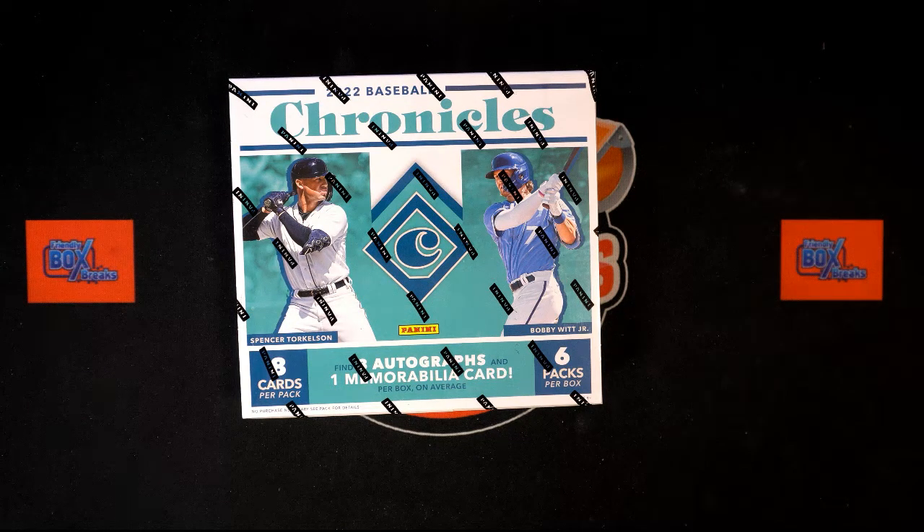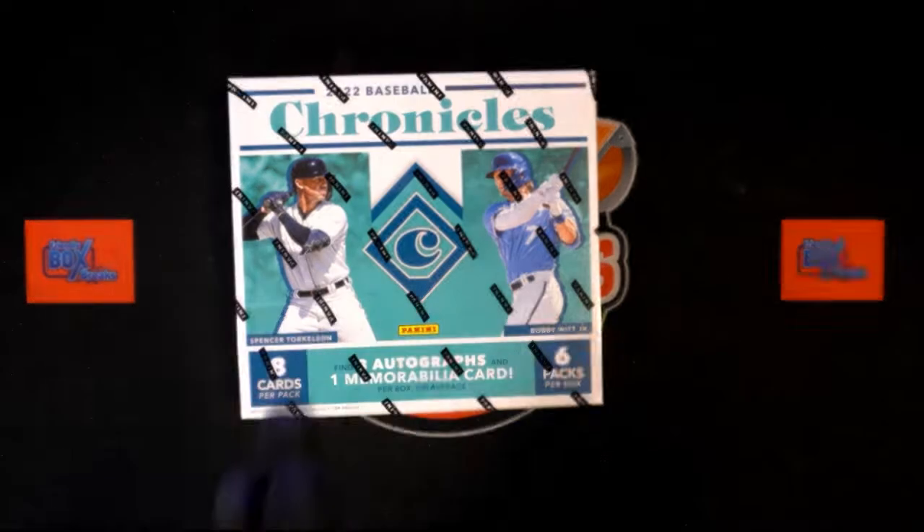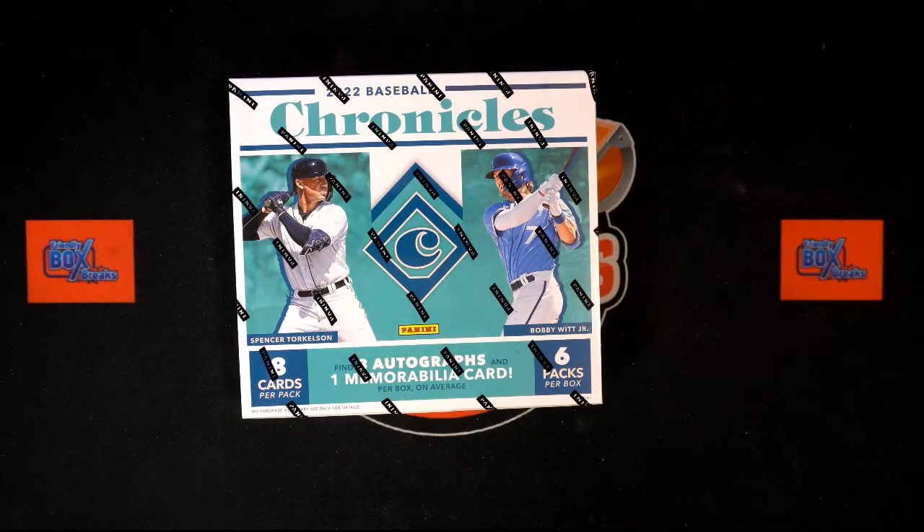All right, here we go, rubbing my hands together like one of those movie scenes. It's gonna be that time — it's time for 2022 Panini Chronicles Baseball Box 112. This is a random team break. We're gonna randomize our owner names and team names seven times each, pair them up on a spreadsheet, give you a moment to talk trades, and then we're gonna dig in.